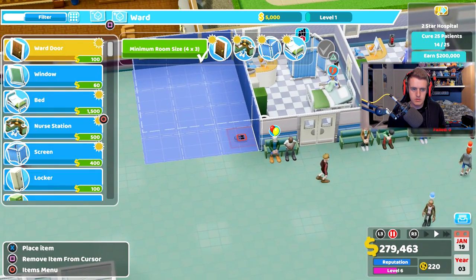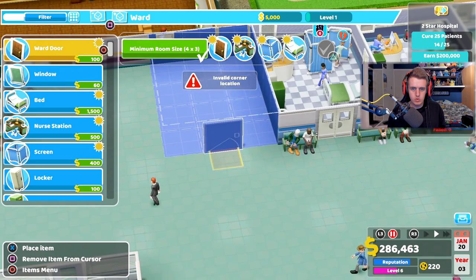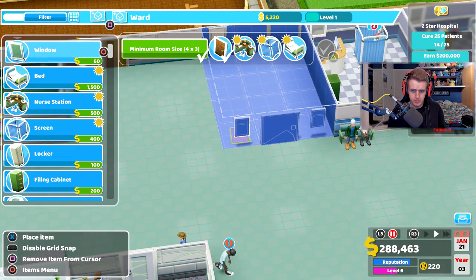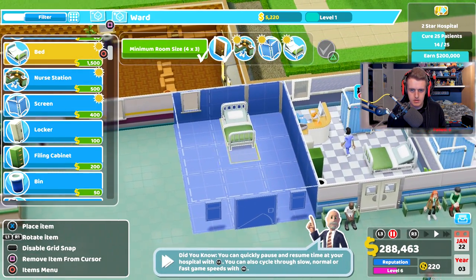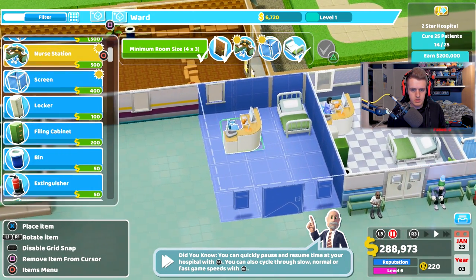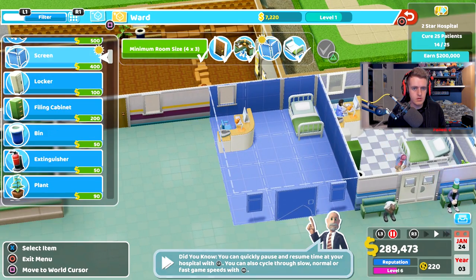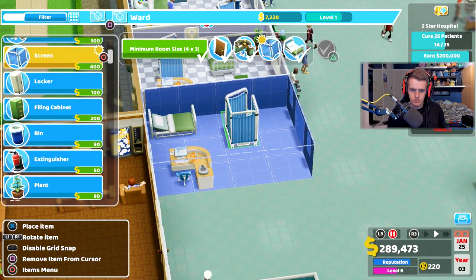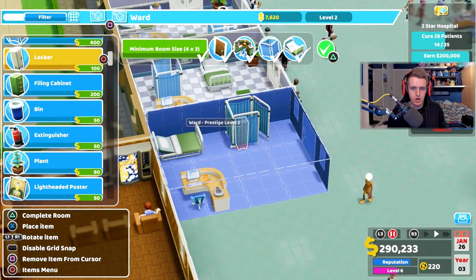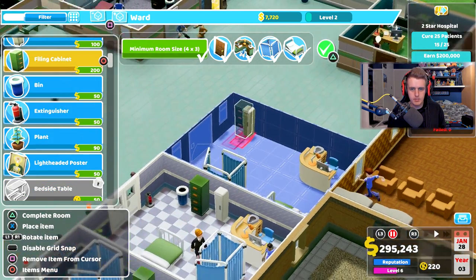Building the ward — put a door there, a window, boom. It's currently level one. Adding items to level it up — almost level two. Let's get a locker in place. Almost level three now — adding a filing cabinet.